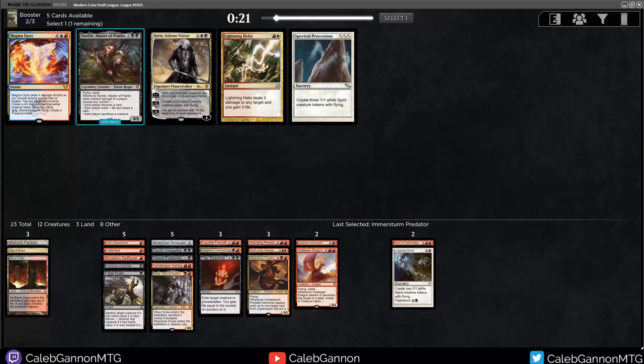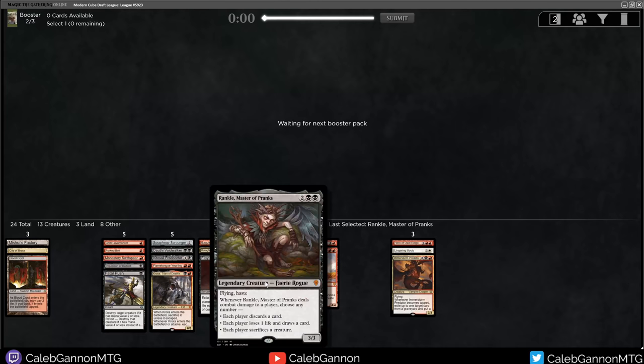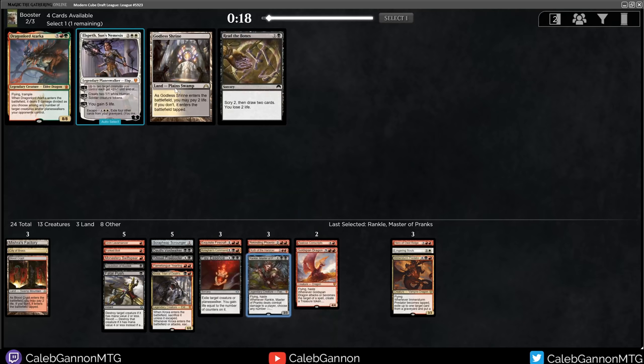We got Rankle! Oh my gosh. Black is open - get in the deck. Rankle replaces both of those. This card's so good - 4 mana 3/3 flying haste, so it's good in aggro decks. Then you can make each player discard a card every turn if you want to, so it's good in stax decks. You can make them lose life and draw a card, so they're losing life and you get more cards to burn them out. You can sacrifice creatures. It just does everything you want it to do. It's got cool creepy artwork.